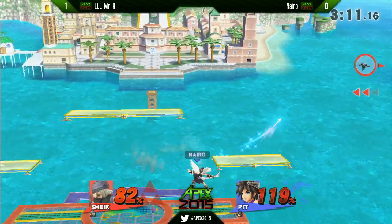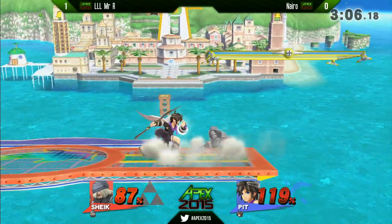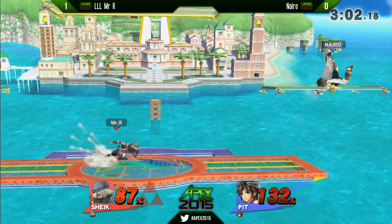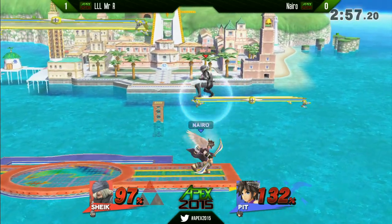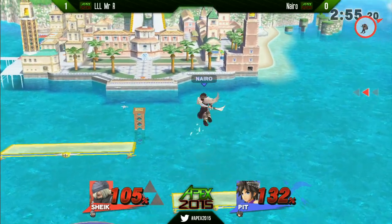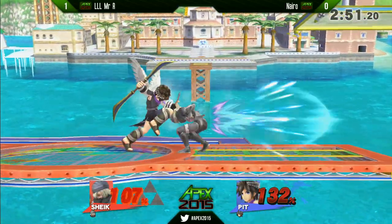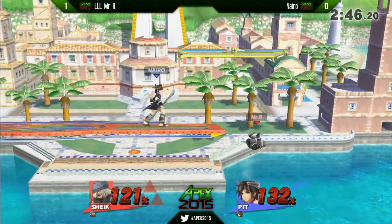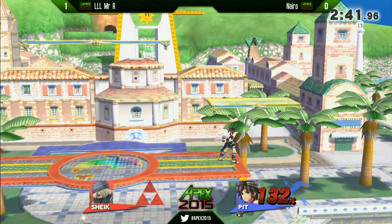Here we go. Nairo taking command of this match right now. Nice arrow play — that's going to be huge. I definitely sense the fear coming from Mr. R. Nairo is so eager to get that grab, jabbing and covering every option. He manages to retain the advantage. We're definitely looking for the close — reads the roll. Yes! Nairo is in control, in the driver's seat. He's making the reads, gets the hit through, and that's it. Nairo makes the comeback.